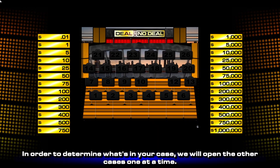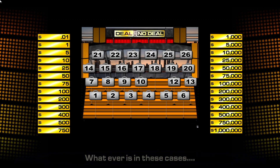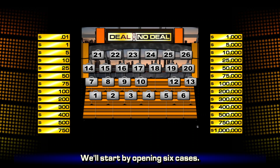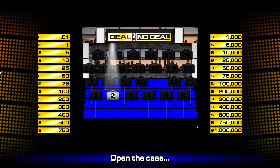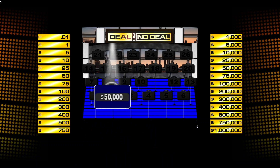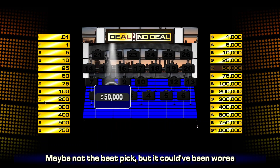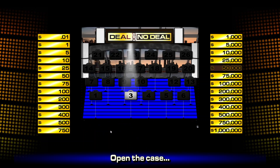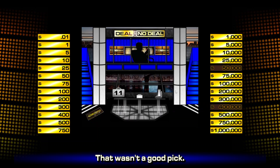In order to determine what's in my case, we will open the other cases one at a time. Whatever is in these cases is not in my case. We'll start by opening six different cases one at a time each. Let's start with number two. Open the case — $50,000 off the board, $50,000 not in my case. Case number three, open the case. $400,000 off the board. That's not a good pick.